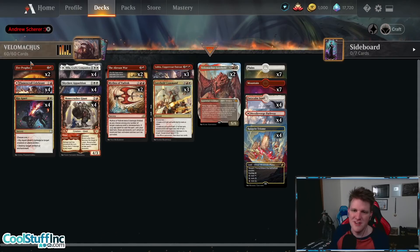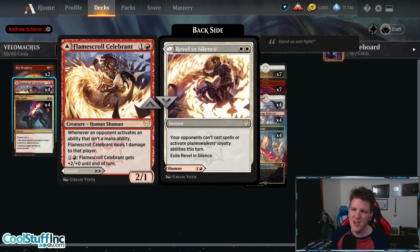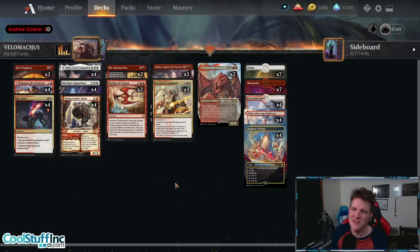You can also hit Fire Prophecy, and there's some hidden stuff too. Rip Apart is another new card you can hit — that's a good removal spell. Flamescroll Celebrant: you can hit this and cast Revel in Silence on the backside, although making the opponent unable to cast spells doesn't matter much since they'd just do it in response anyway. You can also stomp face with Bonecrusher Giant. So there are actually a lot of hits for the Lorehold.